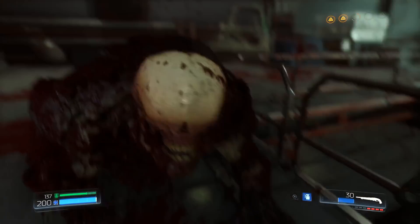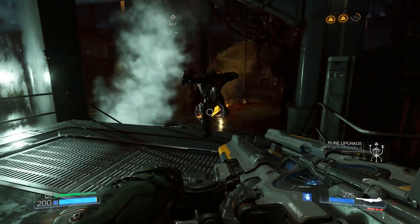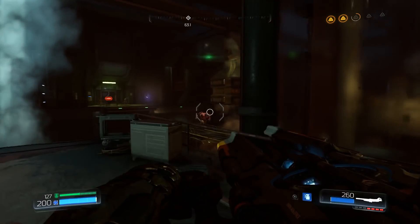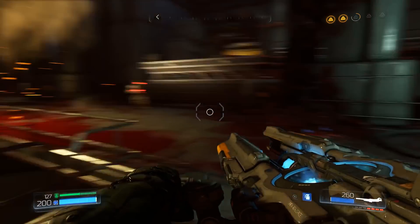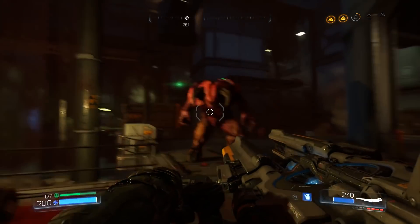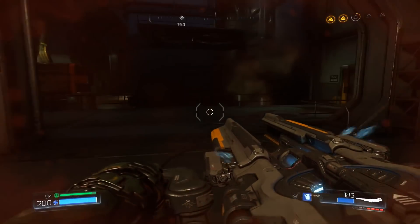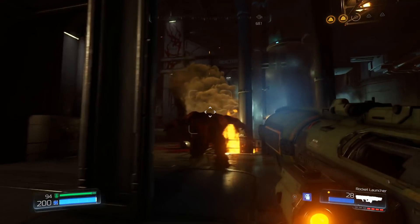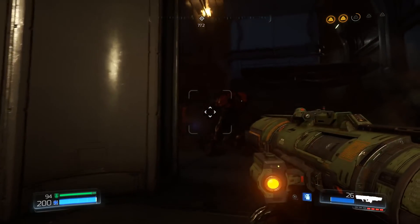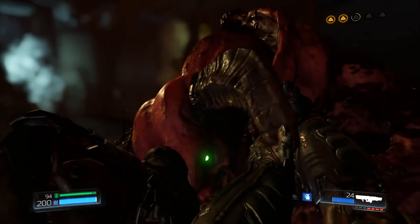Hell Knights - they were the most terrifying, ferocious thing for the first few levels, and now they're barely above imps in terms of danger. I suppose they're sort of meant to be in that mid-range where it's not quite a Baron of Hell or a Mancubus, but they can still cause problems if you're not keeping an eye on them because for something that big, it's pretty fast. The Barons of Hell are even bigger, but they're not nearly as swift, so you can normally keep a bead on them pretty easily.